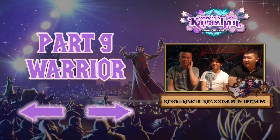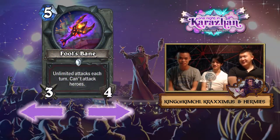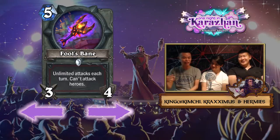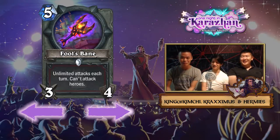All right, now we're on to our last class: Warrior. The first card we have is Fool's Bane, which at first glance is absolutely amazing — five mana, 3/4 weapon, unlimited attacks each turn, can't attack heroes. This is my favorite card of the set, and I have a little bit of a bias because Warrior is my favorite class. I have like 2,000 wins or something on Warrior.